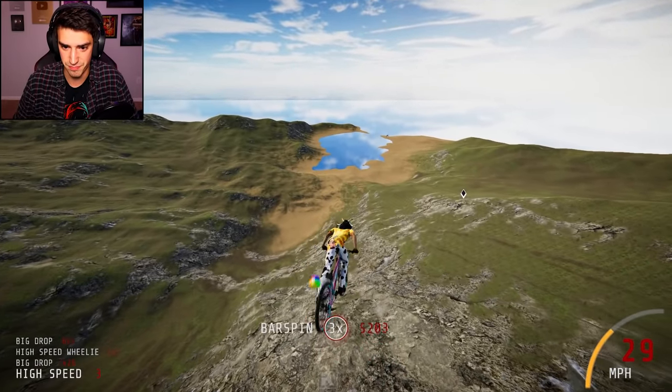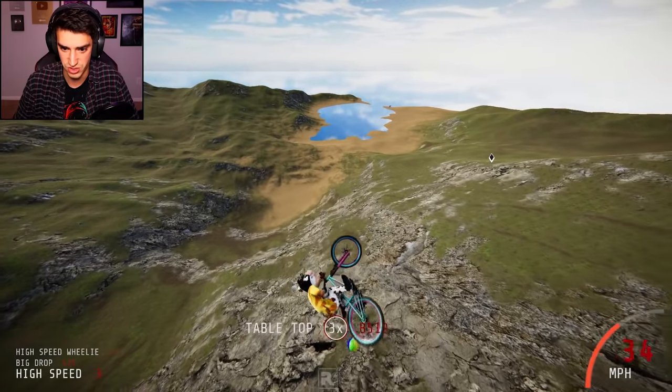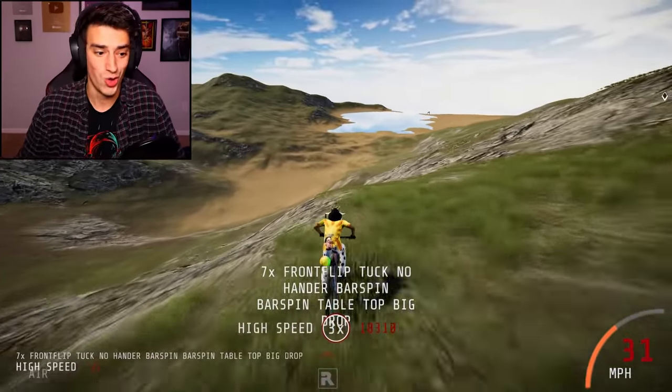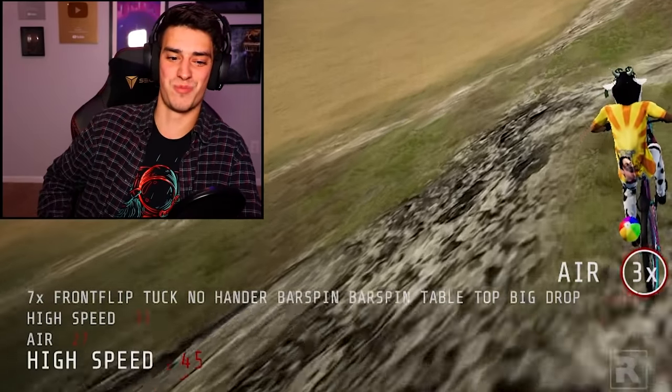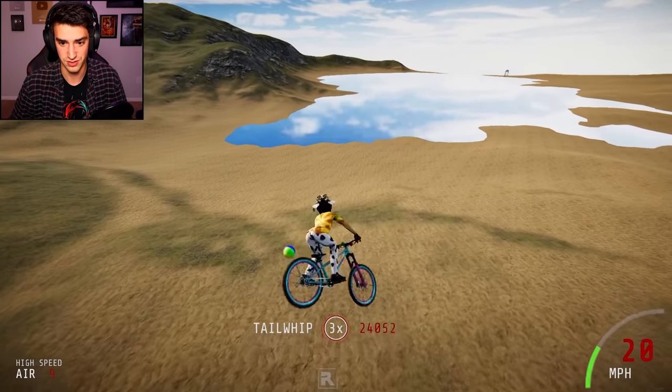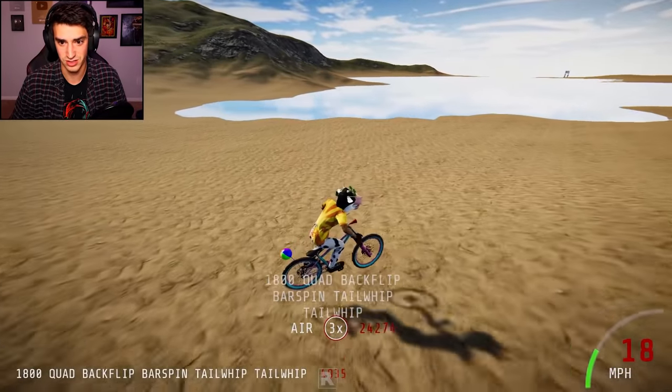So there's that. Bar spin, bar spin the other way — what does this do? Oh yeah, that's the tabletop. Wow — seven times front flip tuck no-hander bar spin bar spin tabletop big drop, dude. I am killing it. I am killing this game and this will never get old. Sticking whip in the tail — it will never get old.